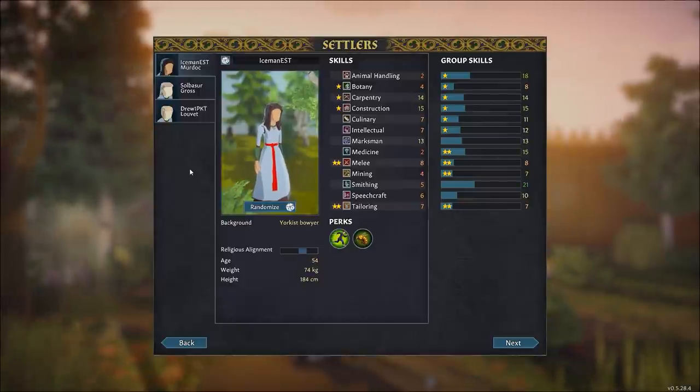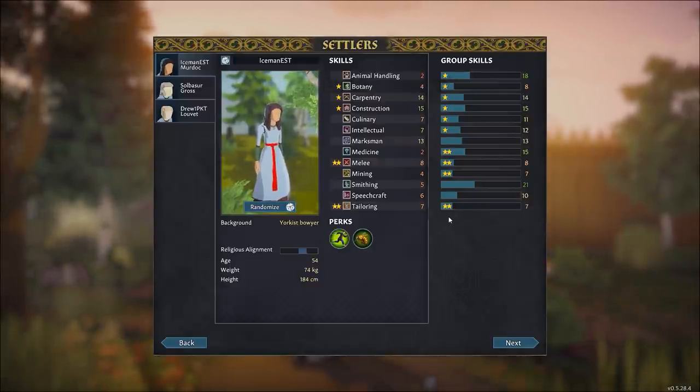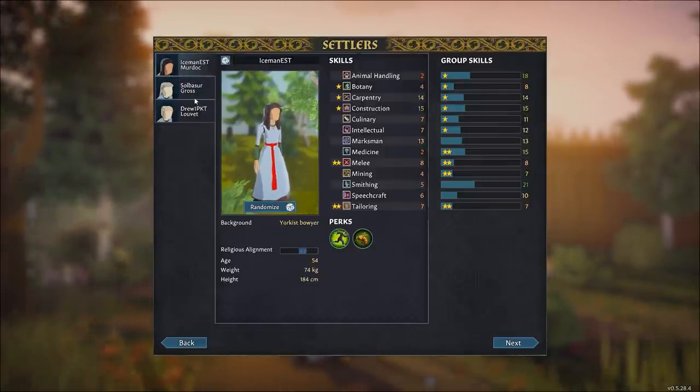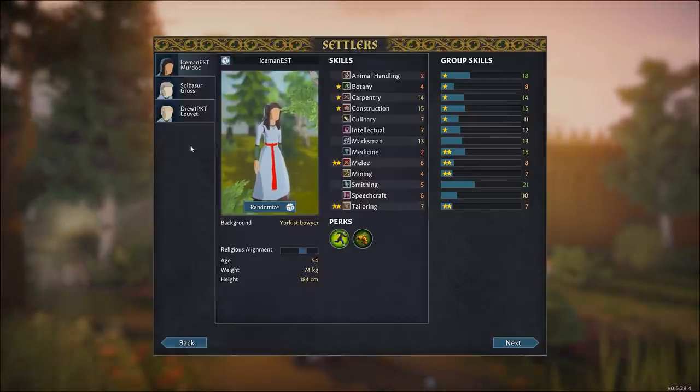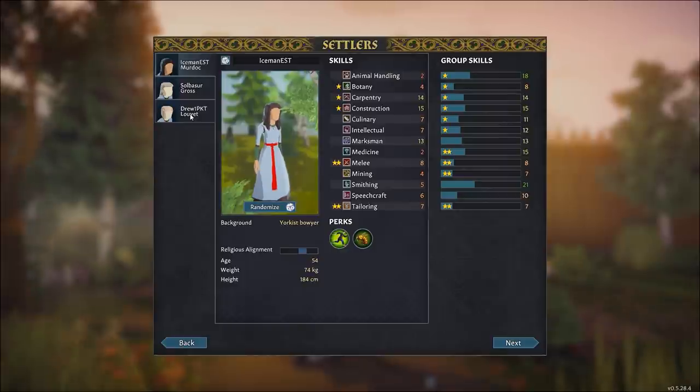I think this is actually going to be a really good team for us. Not the highest skills across the board, but lots of passions between all our characters, which means we should be able to learn relevant skills relatively quickly. It all happened to be women — didn't mean for that. I'm naming our characters after some of my top-tier patrons: Iceman, Solbaser, and Drew are going to be our starting crew.